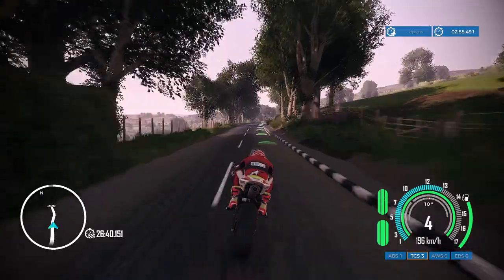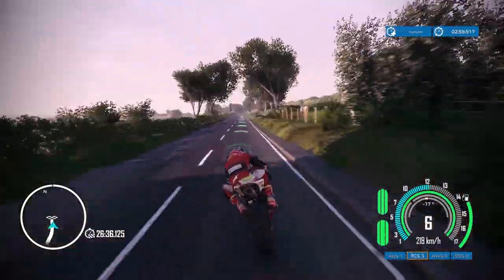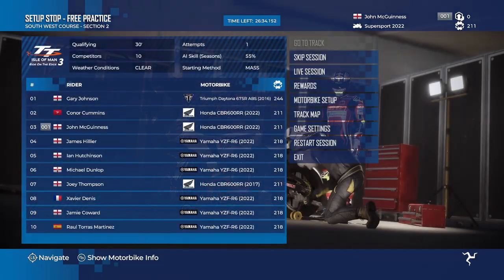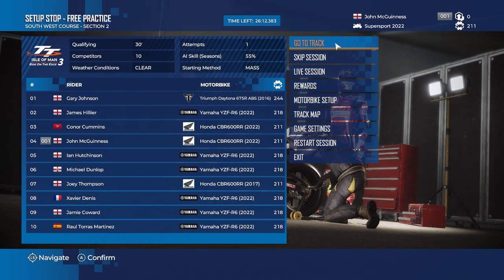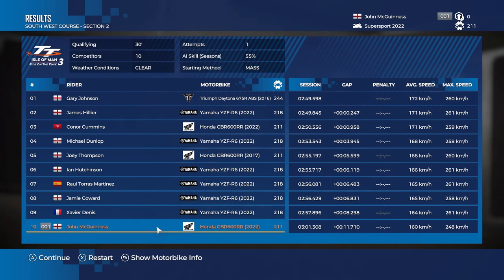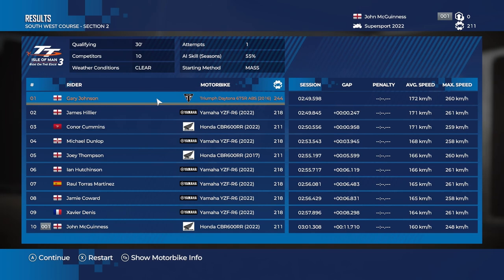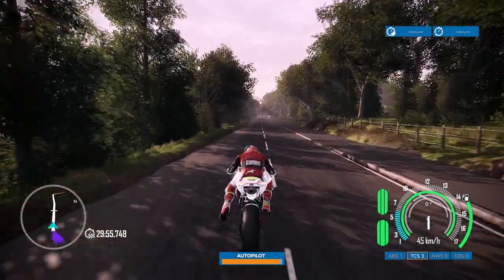The second part of free practice went pretty well — I didn't really fall off through this section, which should help when we get into qualifying. I actually know the track to some extent now. So I think we'll skip this session, get into qualifying, and see what kind of lap time we can do. I was 11 seconds off and not in last place, but I fell off quite a few times — if I can avoid that we'll probably be right up there with the AI.